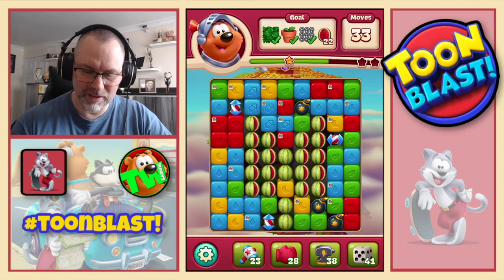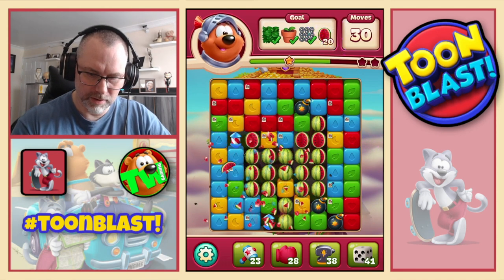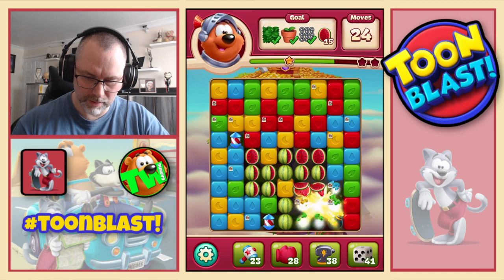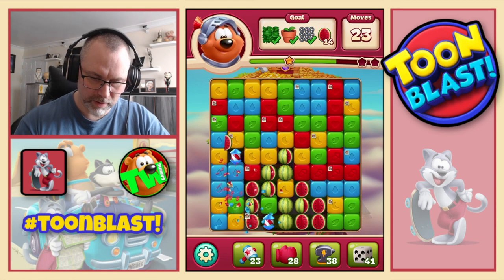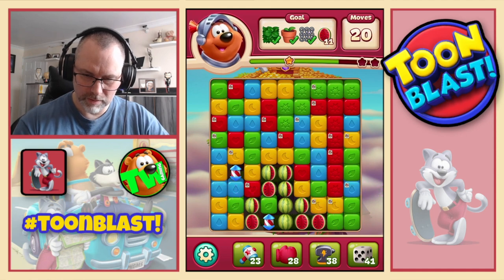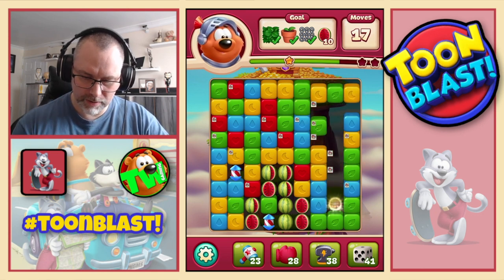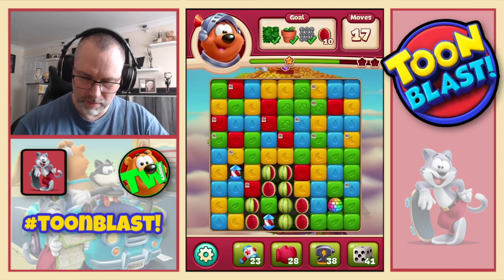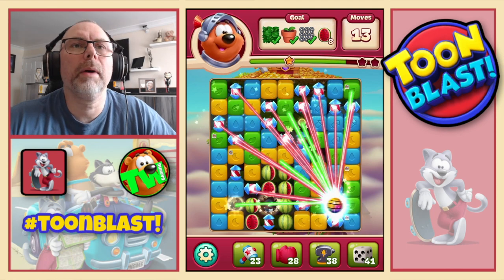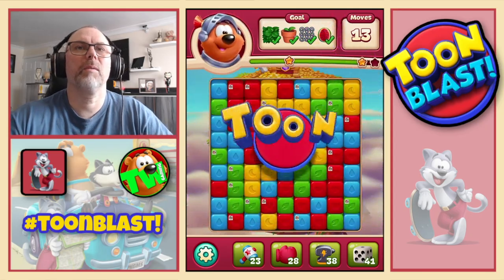So we only actually need the watermelons now. Rocket across, bomb — oh I could have done a combo there. Let's set off that bomb as well, why not. Rocket going across. That gives us a disco ball, which gives us disco ball rocket combo.